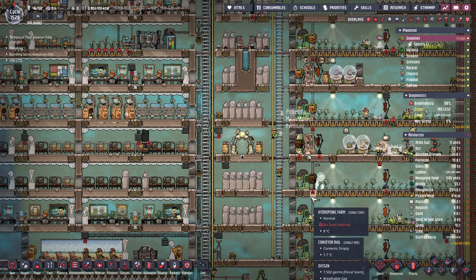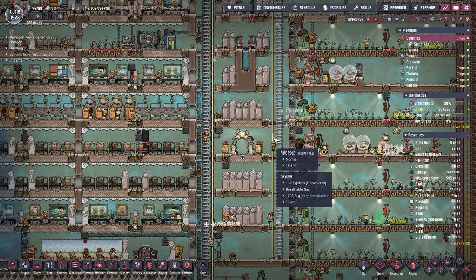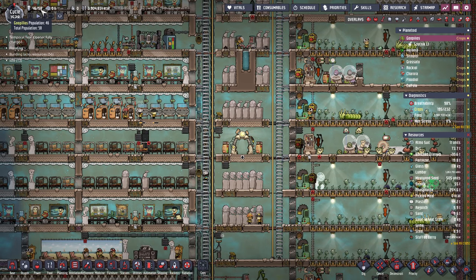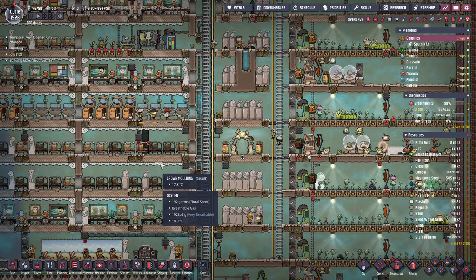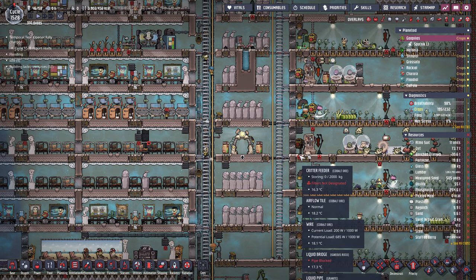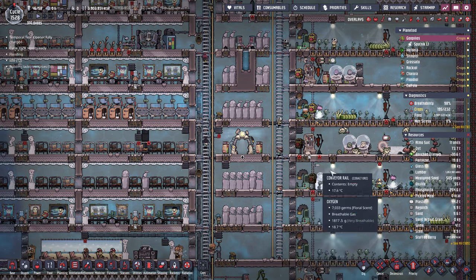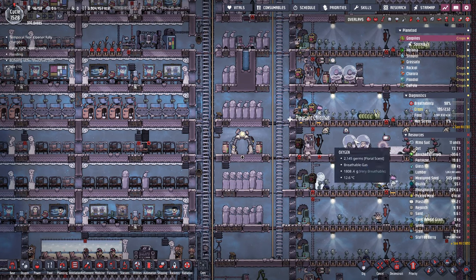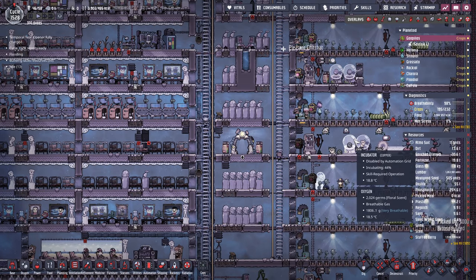Hey gamers, it's GrindThisGame here, back with Oxygen Not Included in the final episode of the series, the 100 dupe challenge. Last episode we got to 100 dupes, but we got rid of a few of them last episode to try to reduce the lag a bit, and it did work quite a bit once I reloaded the game. This episode is going to be about how to open the temporal tear, so there's going to be spoilers, and how to win the game essentially in the DLC.